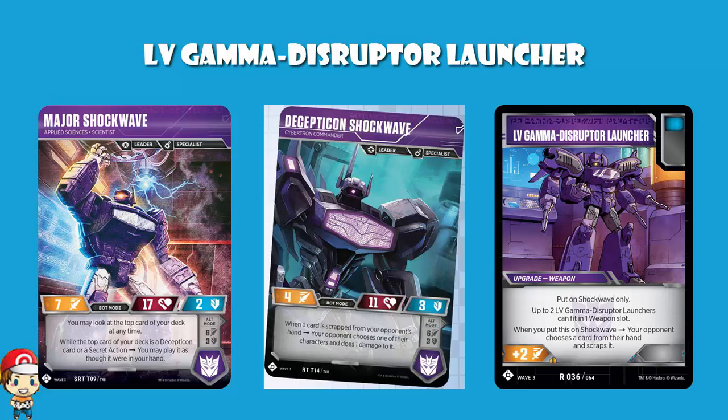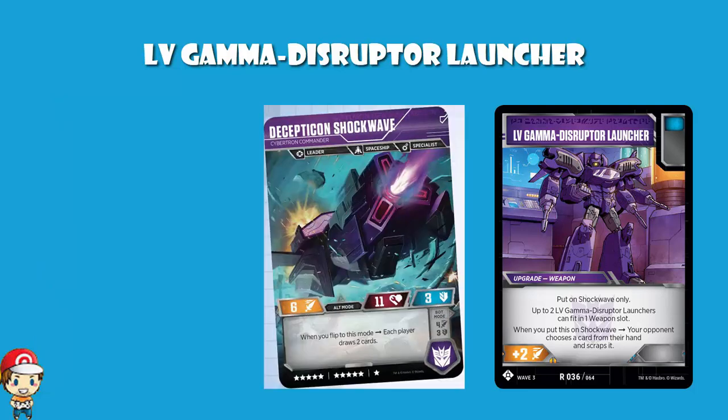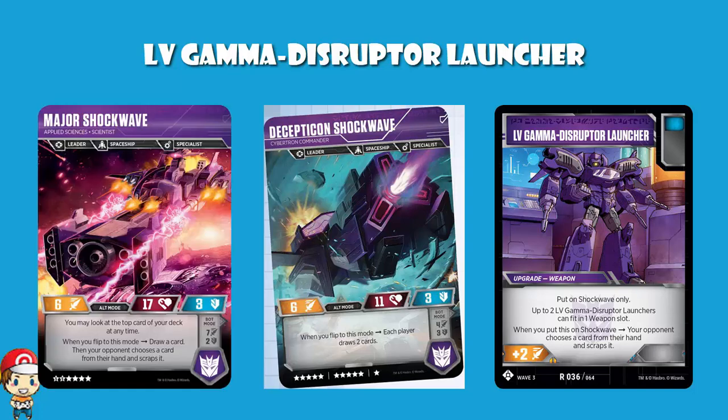One thing I do need to mention, and this is legitimately awesome: you can play both Shockwaves. Decepticon Shockwave from Wave 1 is an 11-cost character, Major Shockwave from Wave 2 is a 14-cost character - the pair of them together make 25 stars. That does give you a 2-bot team, meaning your opponent may be playing a 4 or 5-bot team. But then they're going to be playing weak bots, and if you can sit there with an attack of 10 or 11, you're going to be doing all right. They're both specialists, which really helps. They're both spaceships, which really helps.